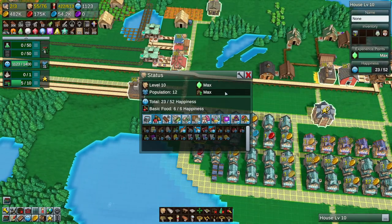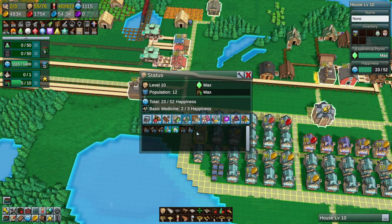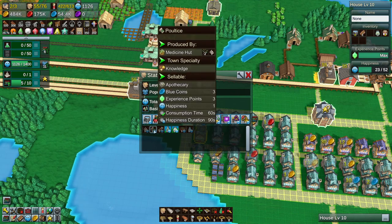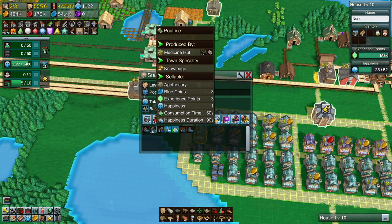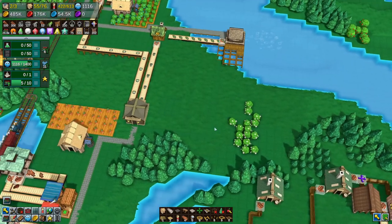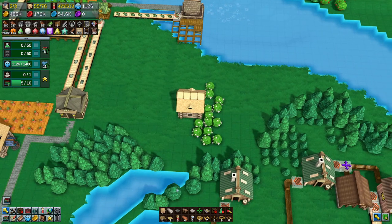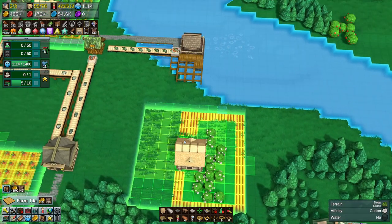Let's unpause the game. We're gonna check on our level 10 house — one of one, six of six, four four, three three, two of three. We need to make one more medicine. The easiest thing would be to make a poultice or a bandage. Happiness is still one, so this is the easiest thing to do. Let's just do a bandage — this is apothecary. We need cotton which we have right here, super simple. Let's get going with a farm.